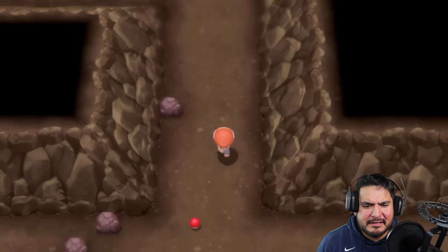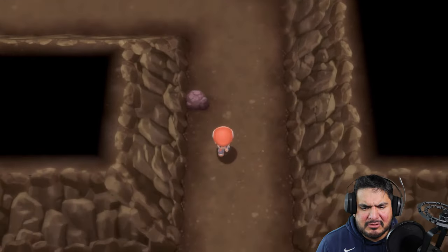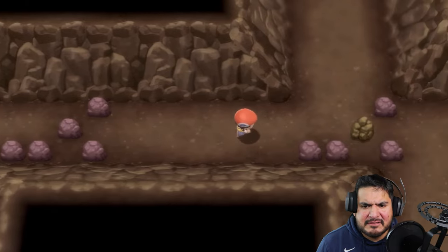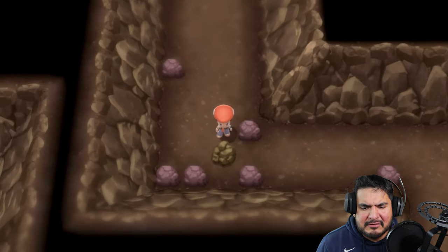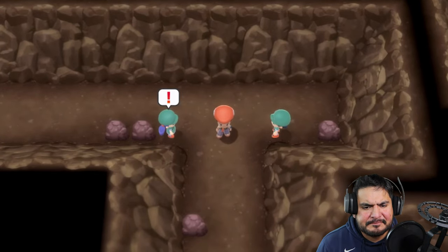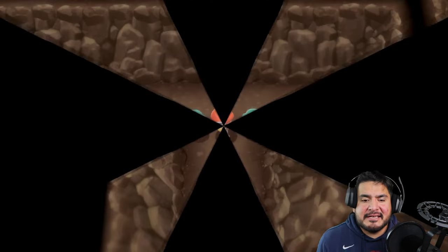Right here we're going to find ourselves an Escape Rope, which is going to help us out. Let's see where we can go now. We found ourselves a Potion too. You've got two ways to go and that looks like the right way - there are so many paths here. There's another Picnicker and a Camper coming up. What every good picnic needs is a cute setting, good food, and a fun battle. Why would you have a picnic right here though? This is a cave.